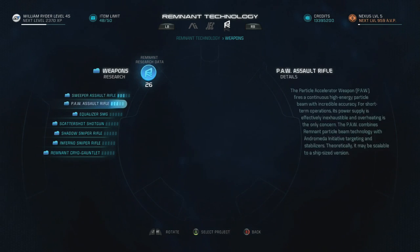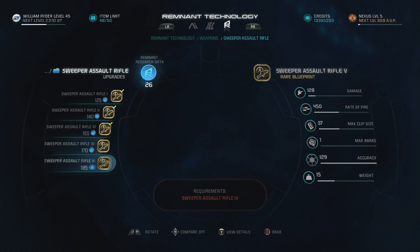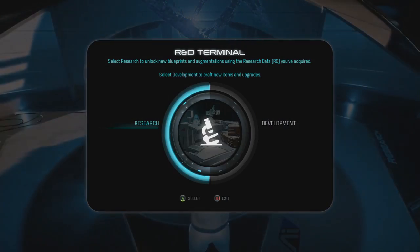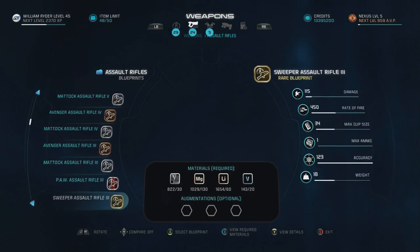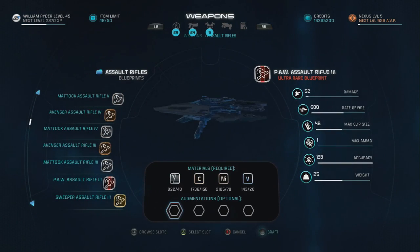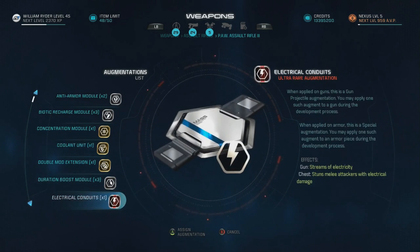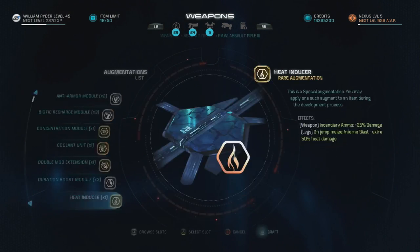You can see that I only have level three of both of these guns, so you'll actually be able to make a better build. Let me show you how to build the first one, which will be the PAW. The most important thing you're going to put on here is the Electrical Conduit. You will find that under the Milky Way augmentations, so make sure that's where you go to grab that in the research under Milky Way.